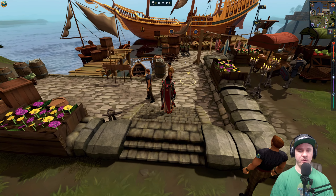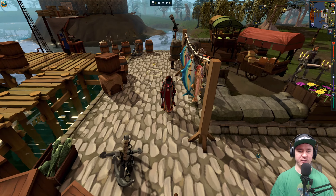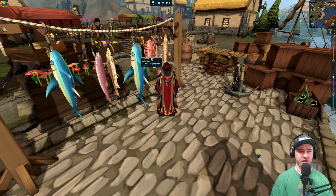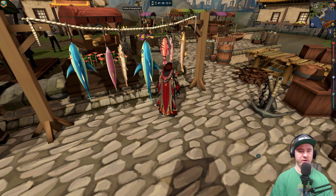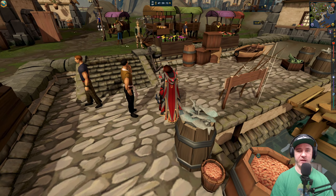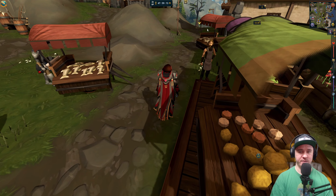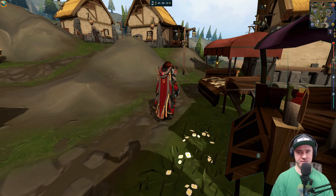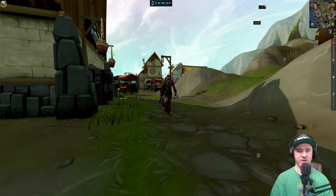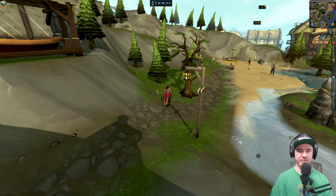Here we are in Catherby — beautiful fishing village. As you can see we've got all the tuna hanging up, we've got salmon, trout. I don't know what that red one is — if you guys know what that fish is, let me know. Beautiful little village. I came down here to get my fletching cape back in the day — you buy it from the fletching shop down here. It's also a place where a lot of people did their fishing because it was close to a bank. They've done a bit to it over the years — it never used to have all these mountain-y features, it was a very flat area, but it looks phenomenal now.